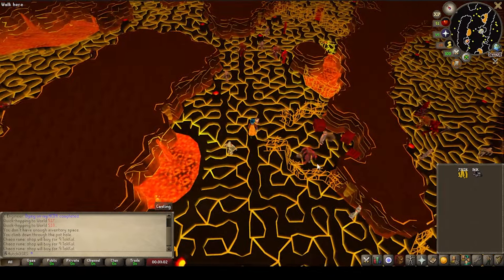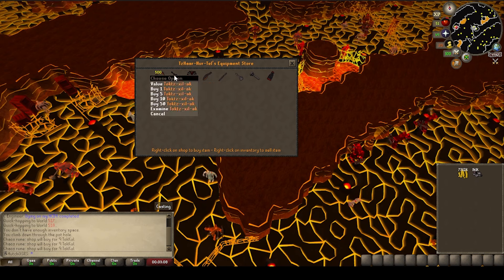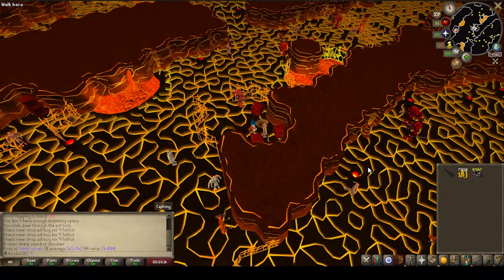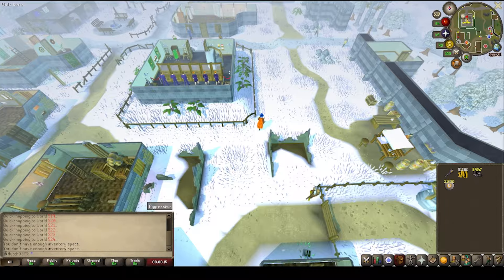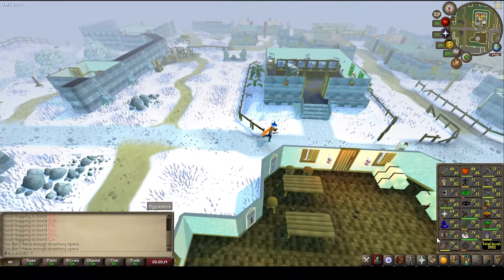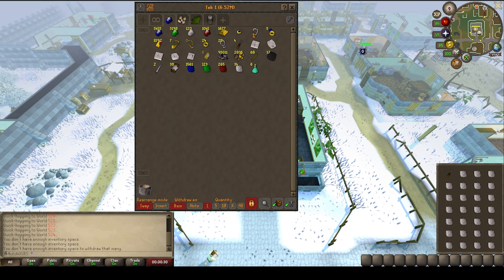That's the first batch sold and we are able to get ourselves an Obsidian Sword - a razor sharp sword, which is lovely and that is our new best stab weapon. We'll get some more taco and be back to get ourselves the Berserker Necklace. There's 20,000 chaos runes bought - that's enough for our Onyx. We've actually got the 87 magic level requirement now and we are only 20k XP away from one level. I've got a few gems in the bank, I'm going to go and cut these, get the crafting level, and then we can use a poison chalice to boost for the Berserker Necklace.